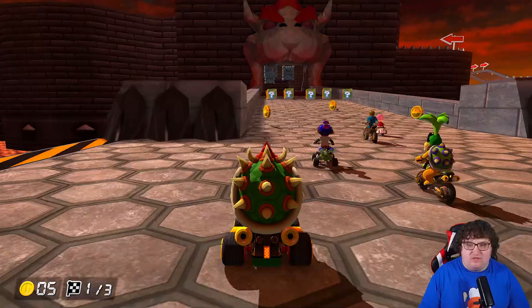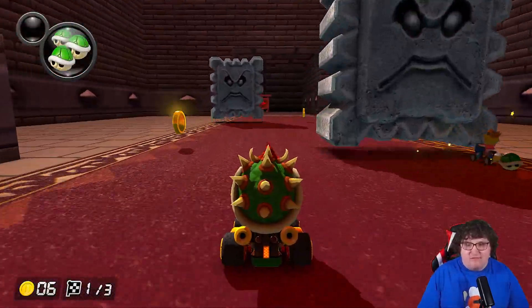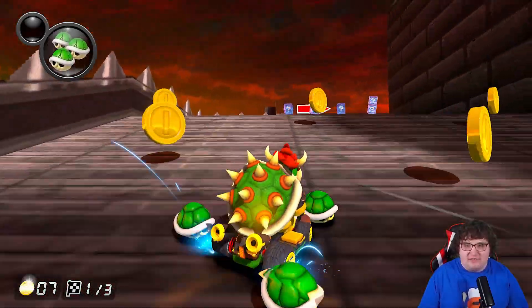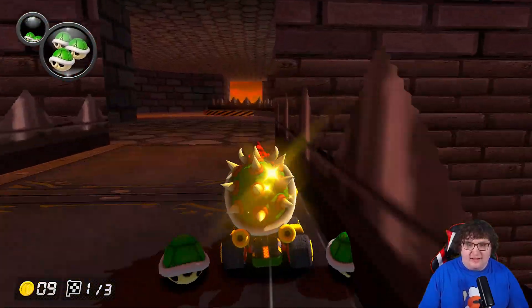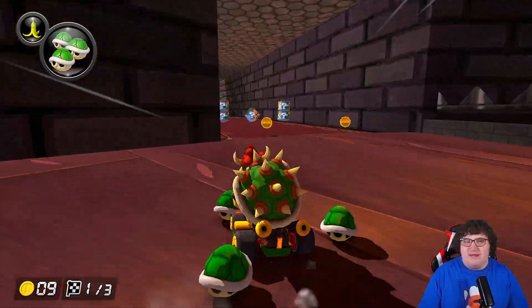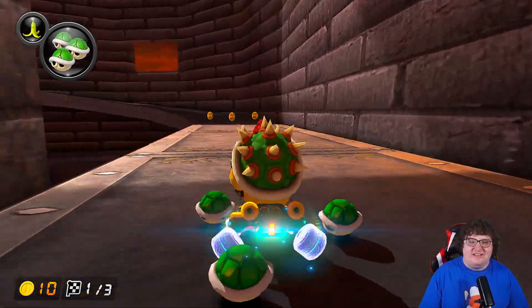So DS Bowser Castle — I mean, it's DS Bowser Castle, but honestly I like how this one came out. It actually came out really nicely. The big thing you're going to notice is that it has pretty decent and vibrant visuals, and the specular maps — the shininess — is there. Specular maps basically refers to the shininess of the texture overall.